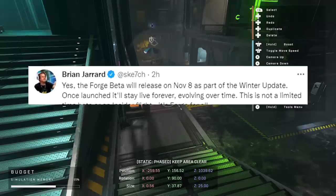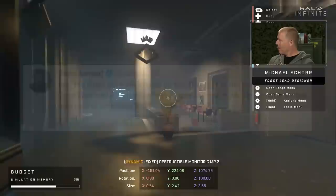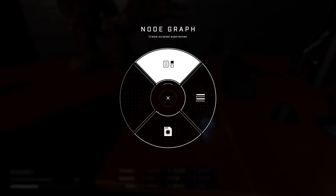Sketch said on Twitter that the Forge beta will release on November 8th as part of the winter update. Once launched, it'll stay alive forever, evolving over time. This is not a limited time beta or an insider flight — it's Forge for all. We will all have access to this version of Forge, hopefully a little bit better on time. We can all hope anyway.